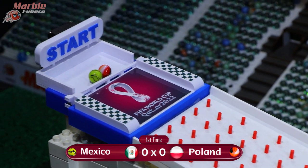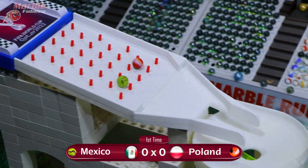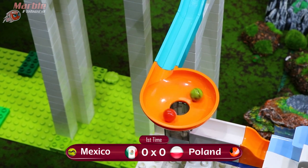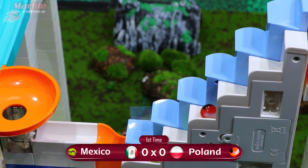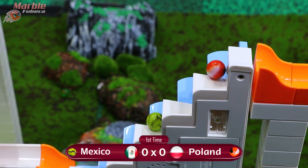Mexico in the green, Poland in the orange, and we are off. Into the plinko they go. Mexico in the slight lead. Poland is able to overtake through that white funnel, and now they're trying to pressure Mexico in the orange funnel. They are able to take the lead, which Mexico possibly had. Hard to gauge who has the lead in those small orange funnels — Mexico looks like they had it.